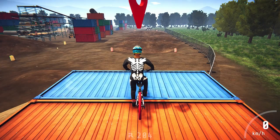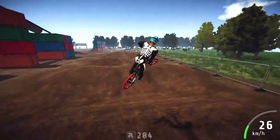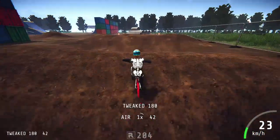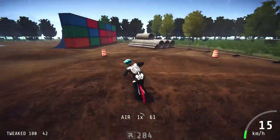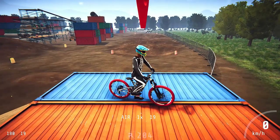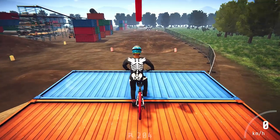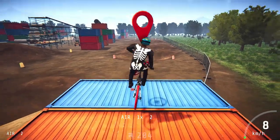So pretty much how to do it: step number one, just do a 180 and then go back. Stand still, do a 180 like that, and then while still in the air turn back and do another 180. Just practice doing that.